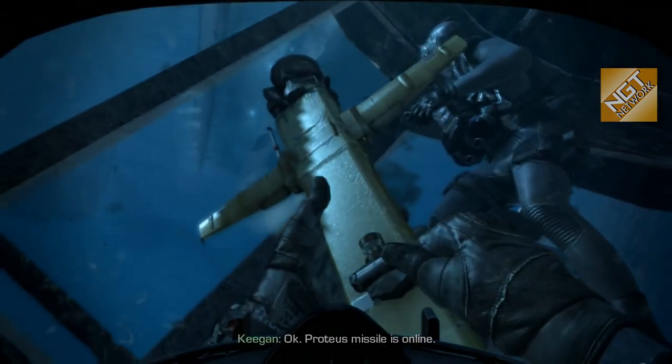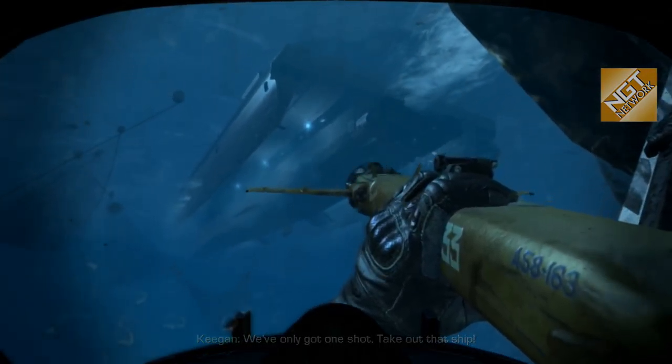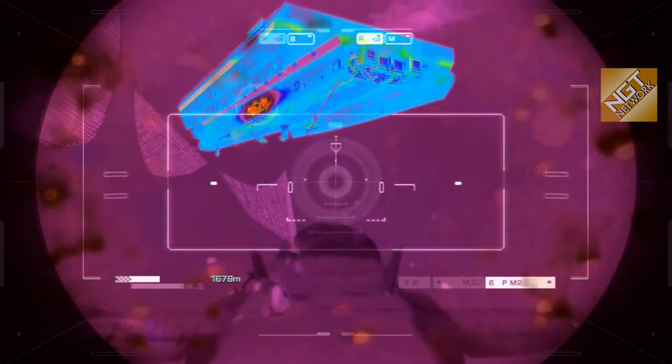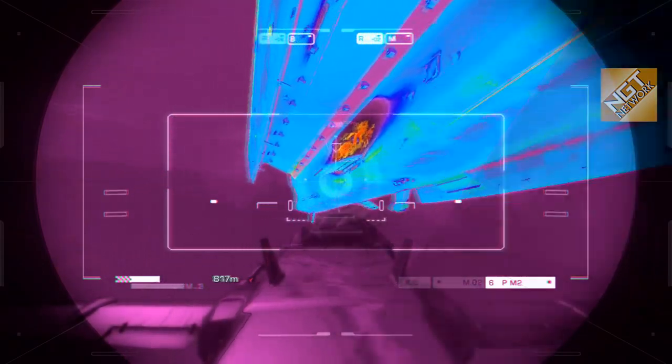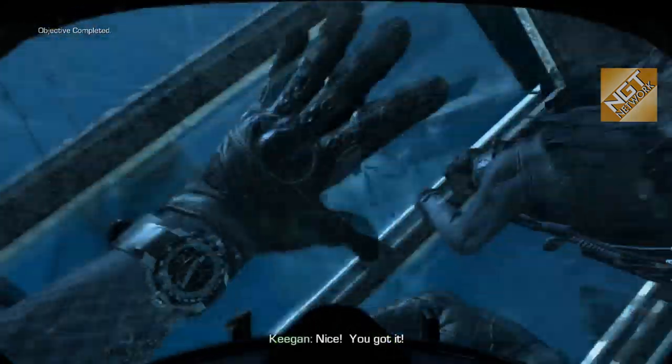We're gonna fire the Proteus — the Proteus missile thing — and remotely direct it. You just gotta go for that sort of purple-orange spot on the ship. You kind of got to get in there — that was my first attempt.